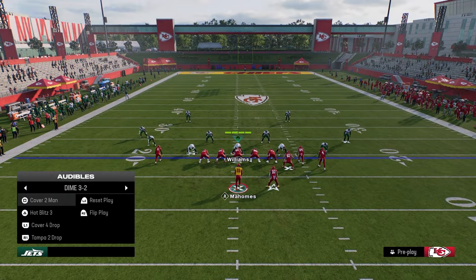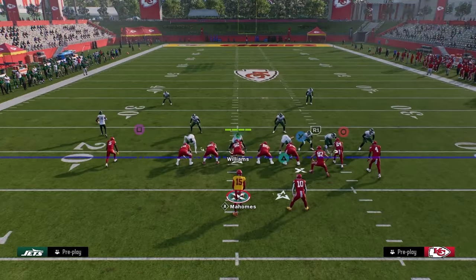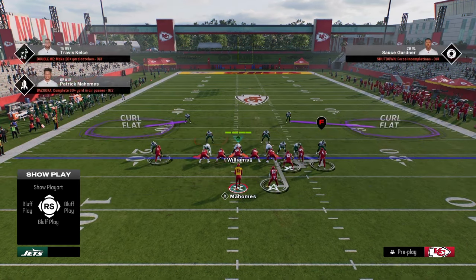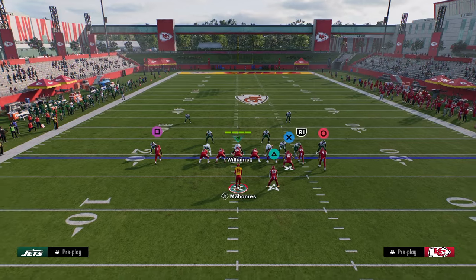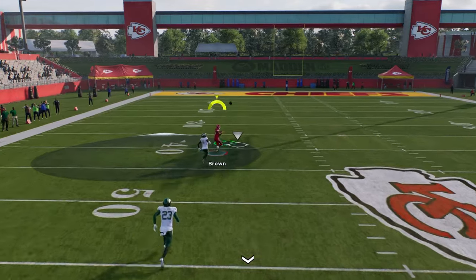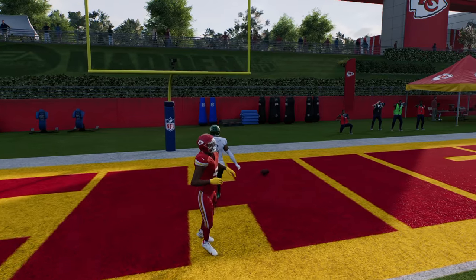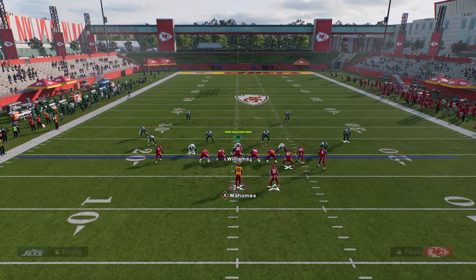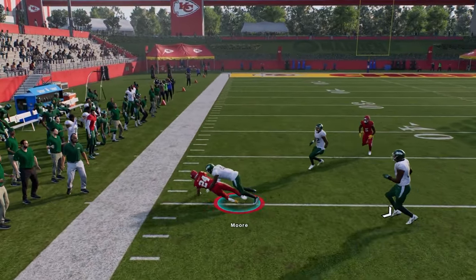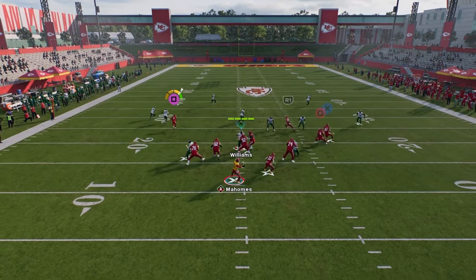Here's a super cool tip against cover zero. Put two purple defenders out and shade coverage over the top — kind of a cover zero shell. The fade will actually bomb the cover zero coverage, so you can manipulate it with that deep fade route. He's just going to get a step on the guy because he won't get jammed. They'll go back to zone, and this play is super hard to defend in zone, hard to defend in man, and you can't match it because we're in a quads formation — which is why bunch strong nasty is such a good offense in this game.